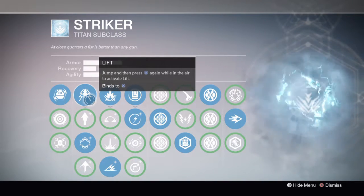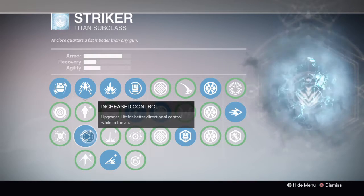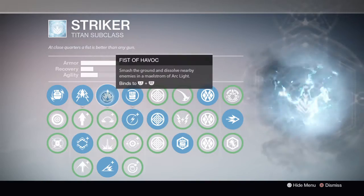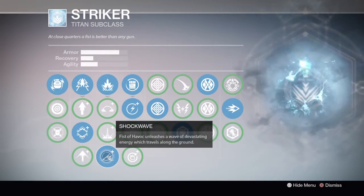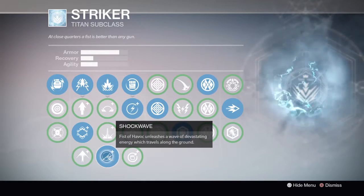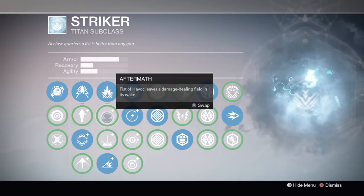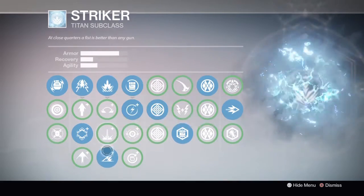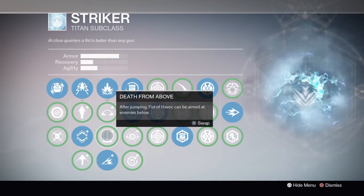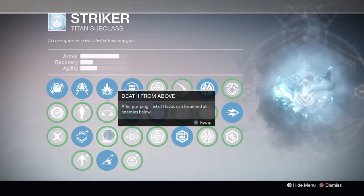For lift, we're using increased control for Titan skating, obviously because we want to go fast with this build. I'm not gonna explain how to Titan Skate in this video — I'll probably leave a link in the description. For Fist of Havoc, we're going with Shockwave. It's definitely my favorite and probably the best. Some people run Aftermath to get cheeky post-death kills, but Shockwave gives you a huge range and so many kills. Death from Above is just not a great perk on its own.